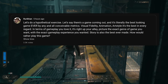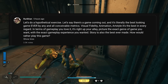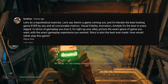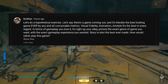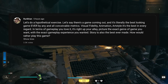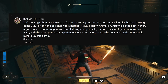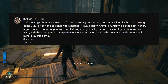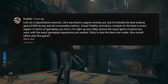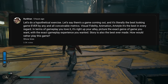Here's the hypothetical exercise I presented: Let's say there's a game coming out and it's literally the best looking game ever by any and all conceivable metrics. Imagine the game is coming out and it truly is the best looking game ever made — visual fidelity, animation, art style, everything is the best in every single regard. And on top of that, when it comes to gameplay, you love it — it's right up your alley. If you like FPS, it's the best FPS ever. If you like action games or RPGs, it's the best of those too. Your ideal game, in every regard.